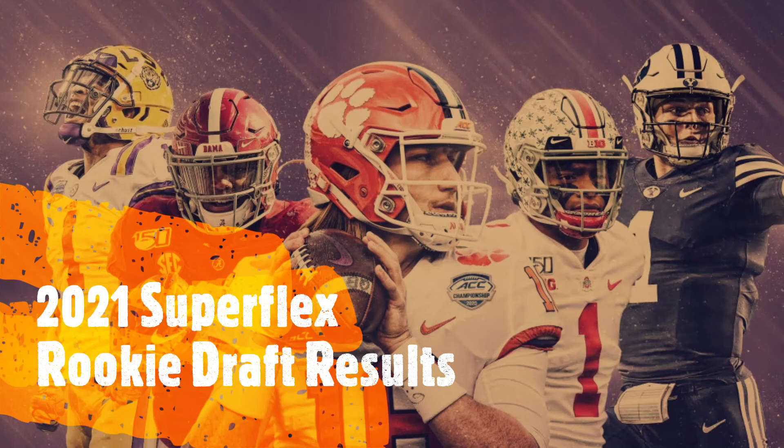Pick 2.10 — our second tight end off the board: Pat Freiermuth. A lot of hype behind him; he was a second-round pick and went to the Steelers. The concern is that Eric Ebron is still there, which could limit his snaps, though Ebron could be traded or released. This is the same team that got Justin Fields.